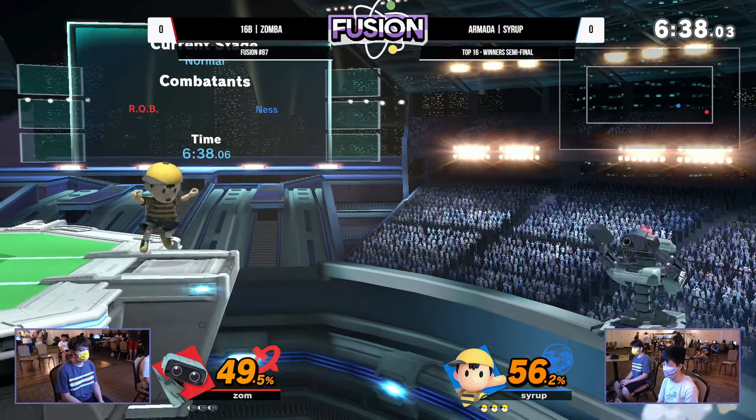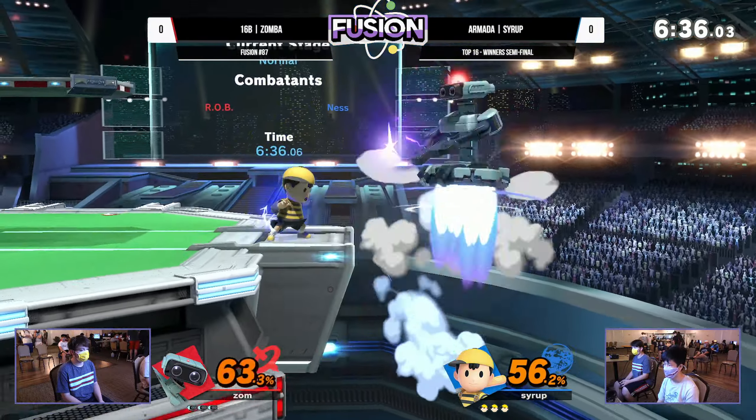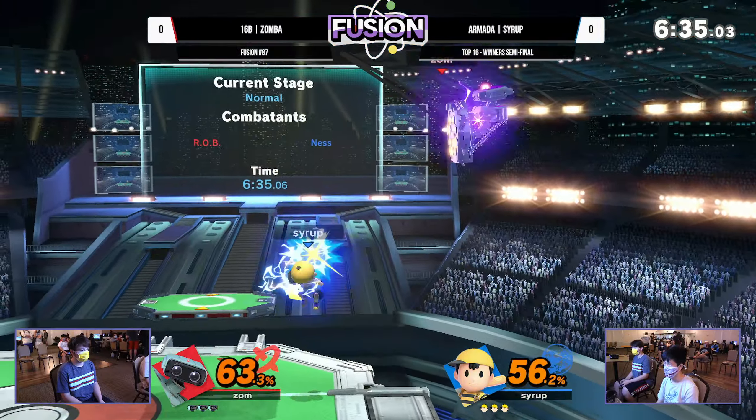Here at the Fusion Classic. These two have played at the past three or four Fusions and always end up meeting right here in Top 8. It is Zamba and Syrup coming to play once again. Zamba, not only at Fusions but also at Xenos, has had Syrup's number a bit over the past few sets.